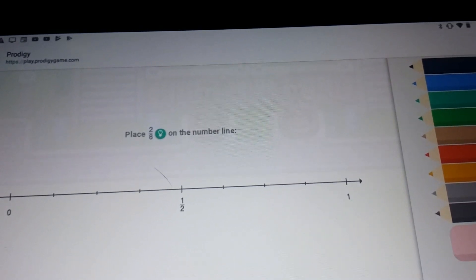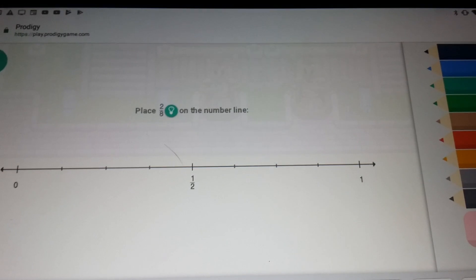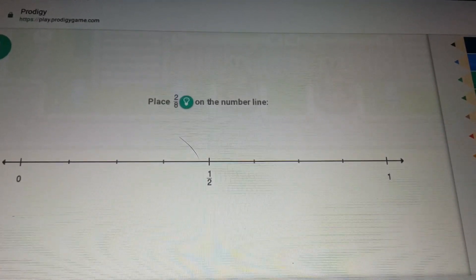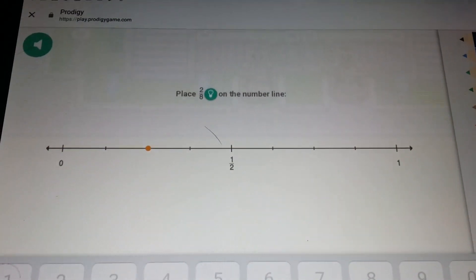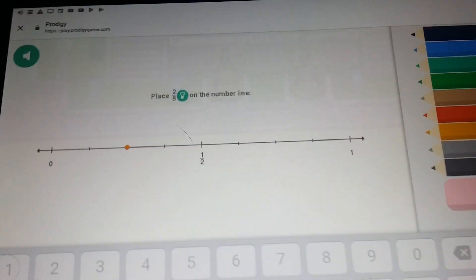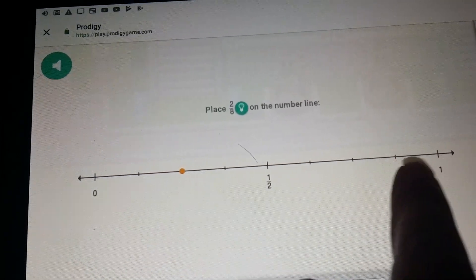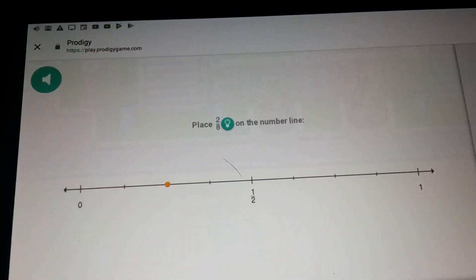Place two-eighths on the number line. That would be - I'm tapping it on my phone, I gotta tap it on here. See, it's two-eighths. We have one, two, three, four, five, six, seven, eight - eight. And we're going to go one, two - and that would be two-eighths. Then you're going to help me again. I have to go help Jack, even though it's gonna kill Sis.